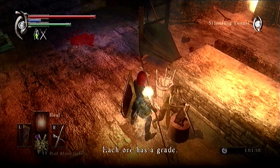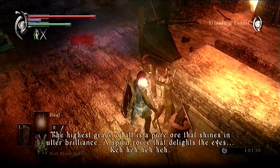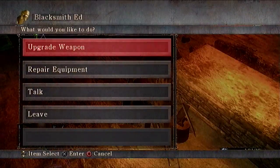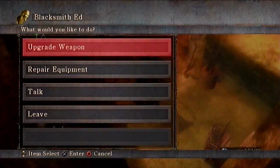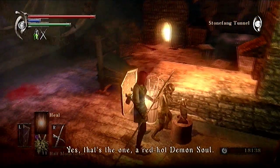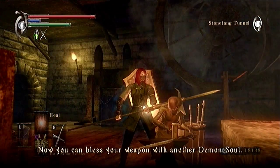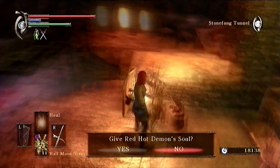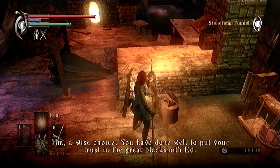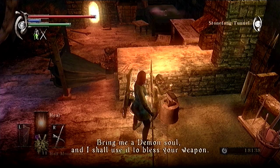Talk to him again. He says mighty weapons can only be blessed by certain things, and mentions pure ore. Just ignore talking to him again after that, then walk away, come back, and talk to him once more. Then you give him the red hot demon soul. At this point he'll be able to upgrade more advanced equipment than normal — instead of just doing regular weapons, he can transform weapons.